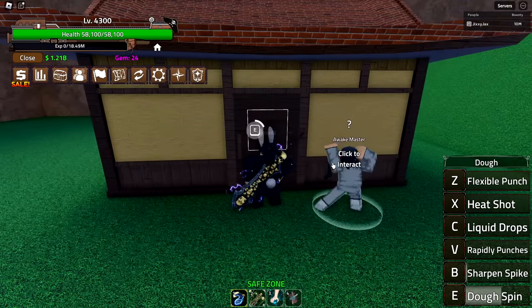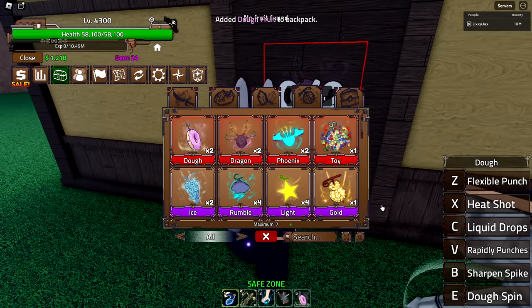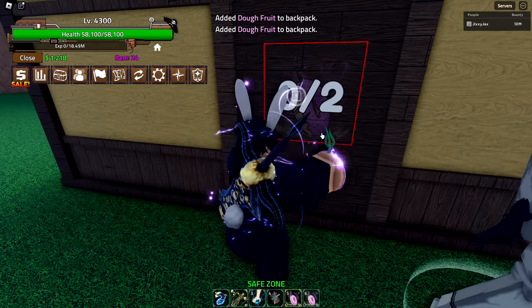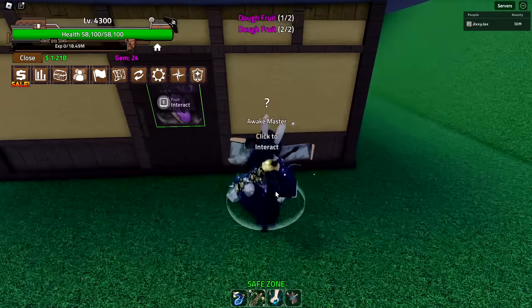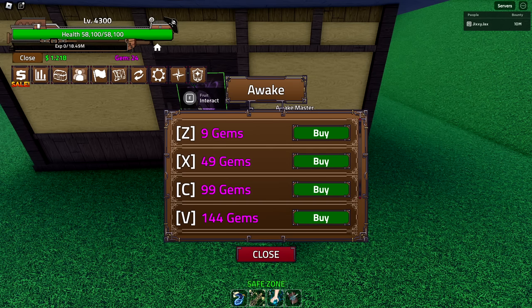Let's go ahead and interact with my fruit. We need two of them — luckily we have enough. I want to awaken this and see how expensive it is gem-wise. There you go, two fruits. Now we can go ahead and Awaken. Oh, that isn't too bad — that's kind of cheap. It's much better than Love Fruit. They also changed it so you don't need the artifacts anymore, which is nice. The update log will be found on the Discord of the game, in the description of the game itself.